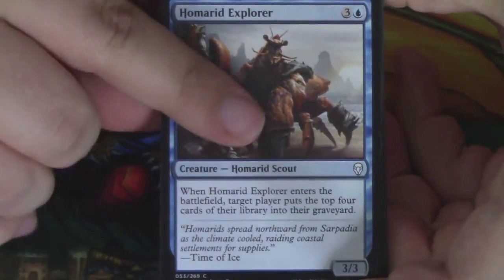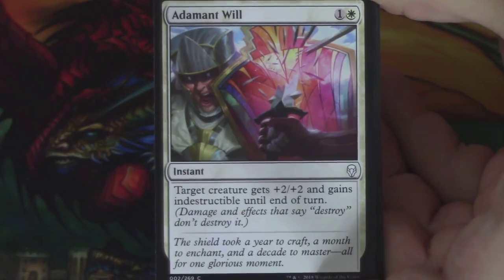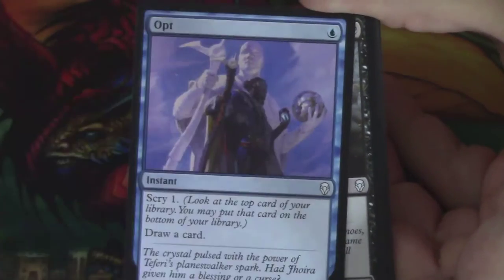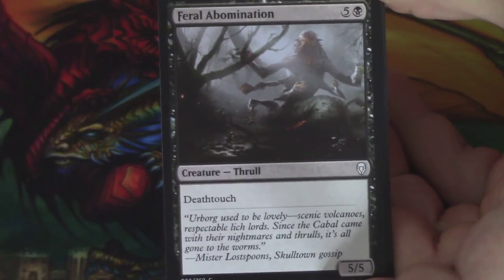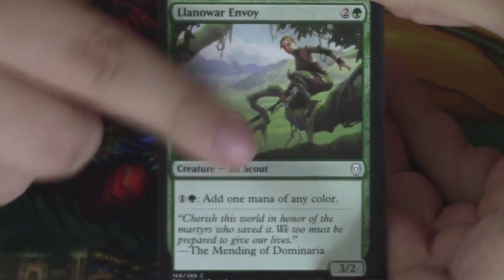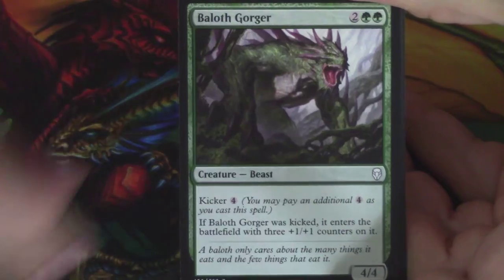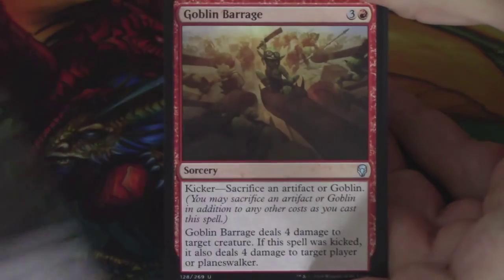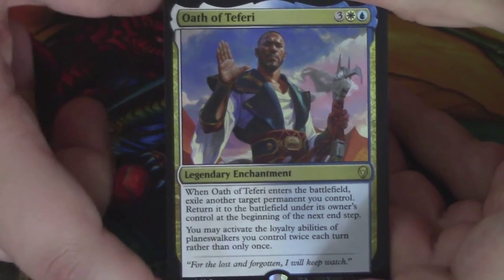We have a Hamarid Explorer to start. A Gitu Lava Runner. Adamant Will — I love that, just the idea of stained glass being hard enough to make up a shield. We have an Opt with Teferi on it, why would I want to miss that? A Feral Abomination, this card is like haunting. A Llanowar Envoy. An Academy Journey Mage. Keldan Overseer. Baloth Gorger. Guardians of Koilos. A Castdown is our first uncommon. A Goblin Barrage is our second. And an Oath of Teferi is the third.